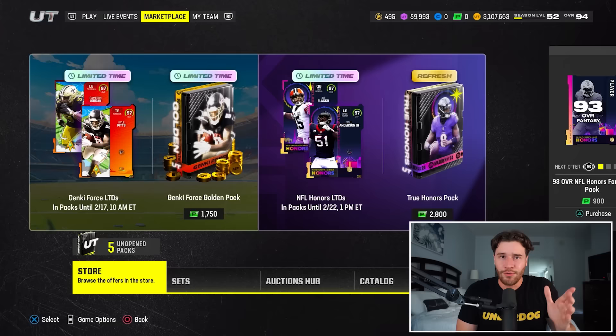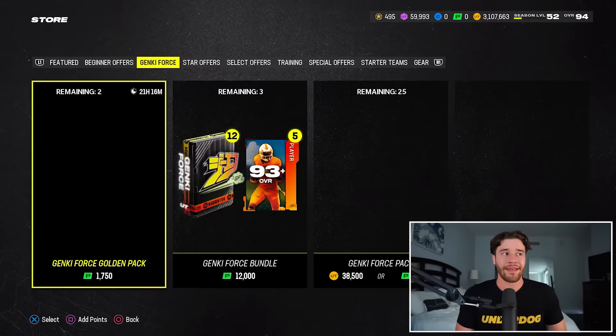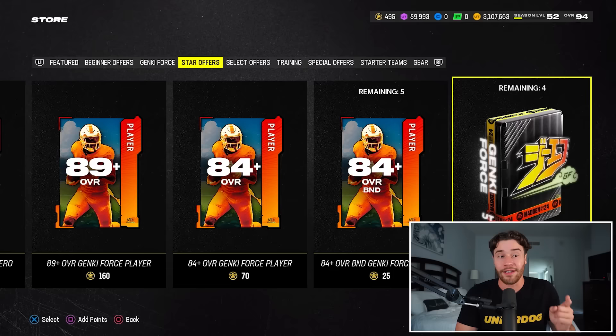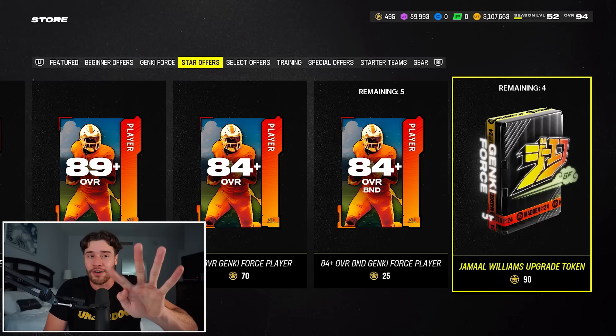We already got two of our six tokens. How can we get the remaining four? We got to go to the store — the Genki Force Star Offer tab right here. If you scroll all the way over to the right, for 90 stars you get a Jamal Williams upgrade token. You can buy this pack four times. That's a total of 360 stars invested into Jamal Williams.